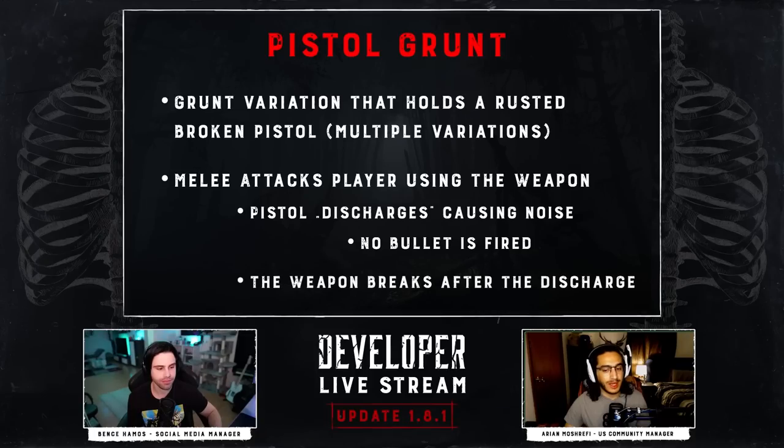It will almost sound like somebody was using one of these pistols to shoot something else, but it was actually a pistol grunt. There is no bullet fired when this melee attack hits you — you will hear that noise and take a little melee damage, but there's no chance of getting shot or randomly headshot. The weapon breaks after the grunt hits you, so you won't be able to pick it up from the floor. This creates an audio trigger to cause confusion and a few more audio traps in the game.